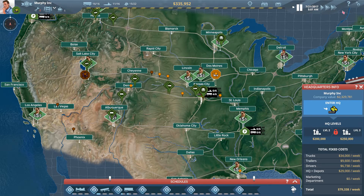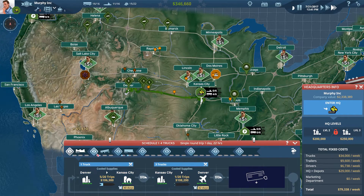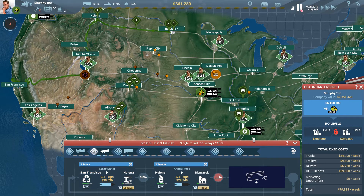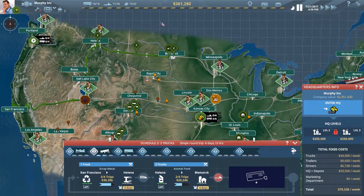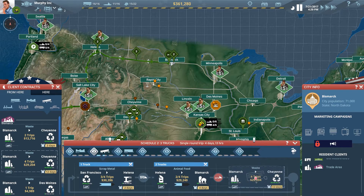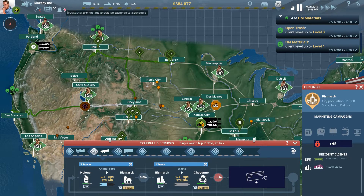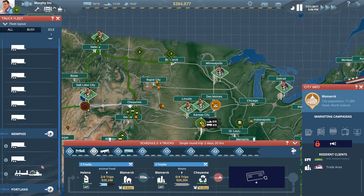Let's let those trucks get to their destination and have a quick scan at our schedule. Looks like we need jobs to Boise - we've completed two trucks and we've got two spare now. We've got four trips from Bismarck to Cheyenne, perfect. We'll drop our other drivers onto that trip, and our truck has already been delivered.